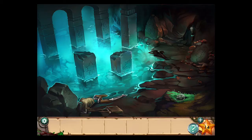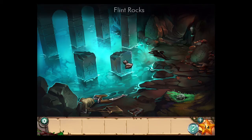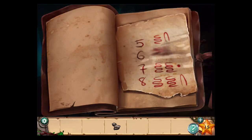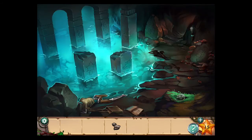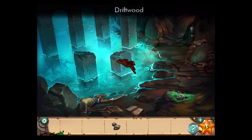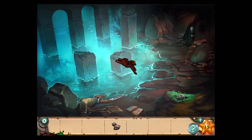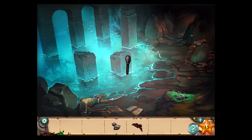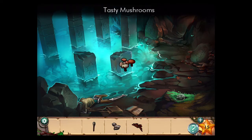First off, open this pack and get the flint rocks. Look at this book — that's a clue, I'm going to explain that soon. First get the driftwood, the unlit torch, and the tasty mushrooms.